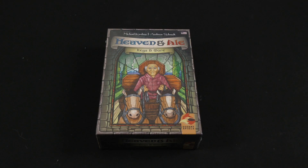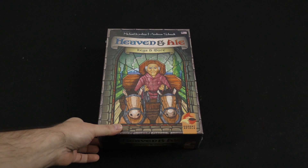Hey there everybody, it's Mike Delisio with another Dicetower Daily Unboxing, and today we're going to be taking a look at an expansion for one of the better regarded Eurogames of the last few years, Heaven and Ale. This expansion is called Kegs and More, coming from the Kiesling and Schmidt collaboration.